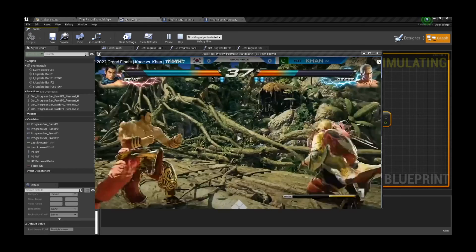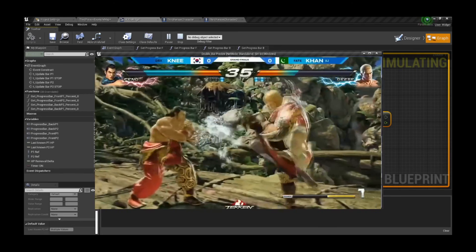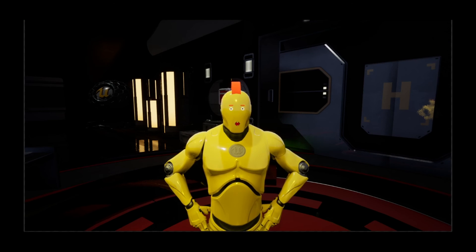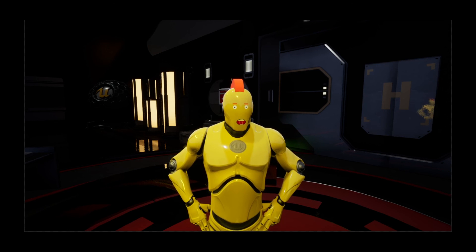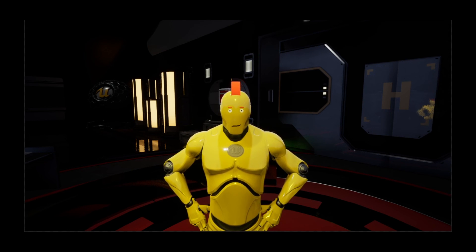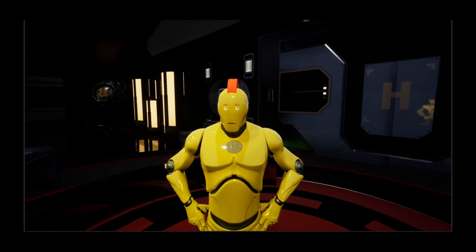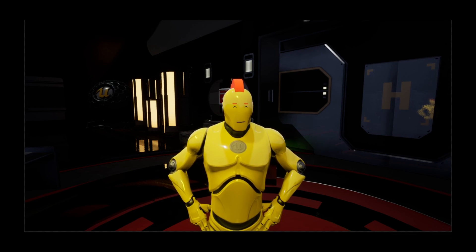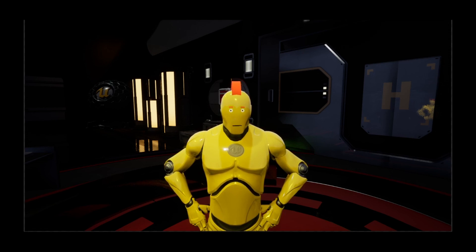Just look at this — it looks like Tekken, doesn't it? Now we can open Paint to create some nicer looking bar textures. I'm not going to cover how I added them — that's your homework. Otherwise, you can just copy-paste them from my project available on Google Drive, because it feels great to have something working with as little effort as possible.